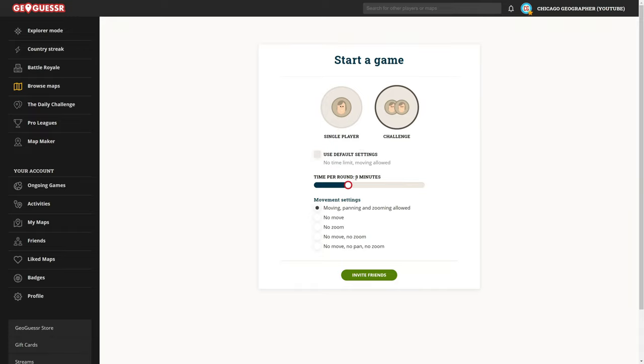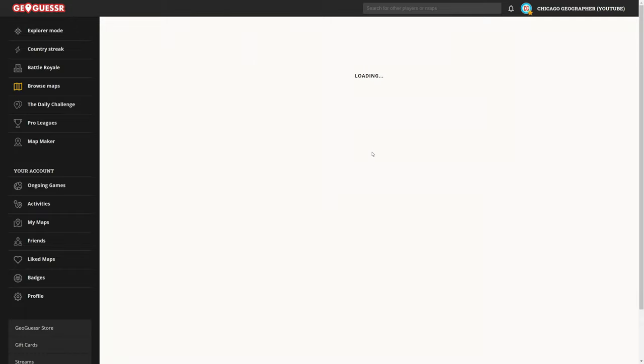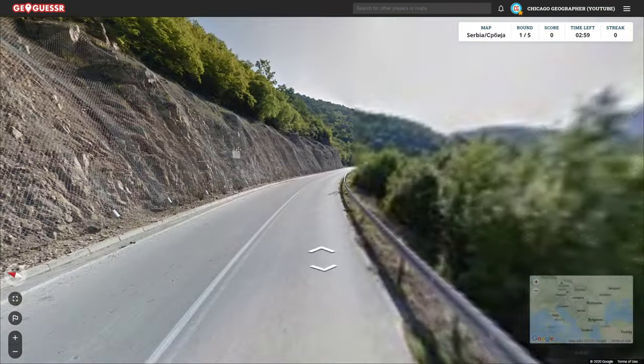We're going to set a three-minute timer and move around. If you'd like to try out this challenge, the link is in the description. Anybody can play — you don't even need a pro account. So if you want to play, go ahead and do that right now. Let's jump into the challenge and see what we get.